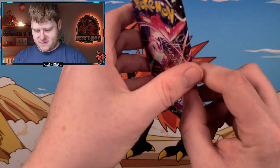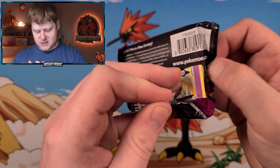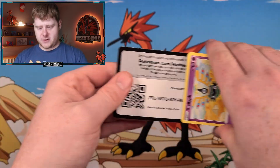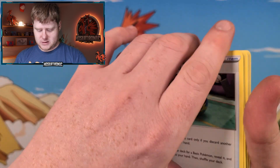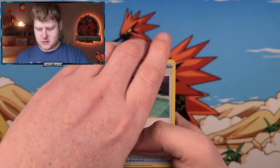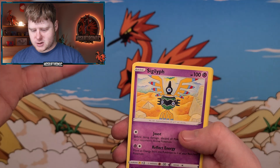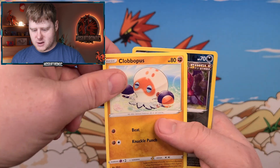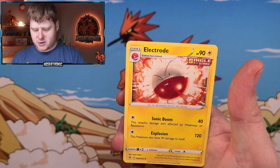Final pack — the Fusion Strike pack. Go ahead and crack this thing open. Final code card for you guys. Let's see what we got: Quick Ball, Persian, Cufant, Sигилит, Toxel, Totodile, Venipede, Clobbopus, Impidimp, and the Dragapult.